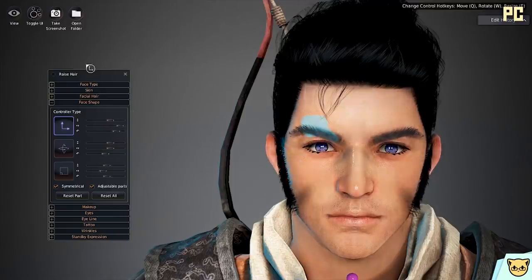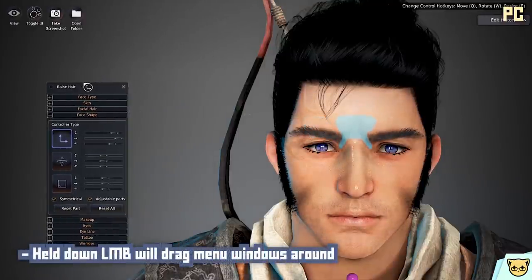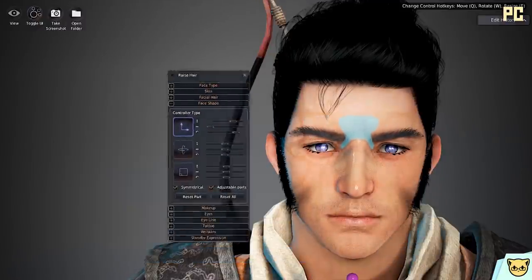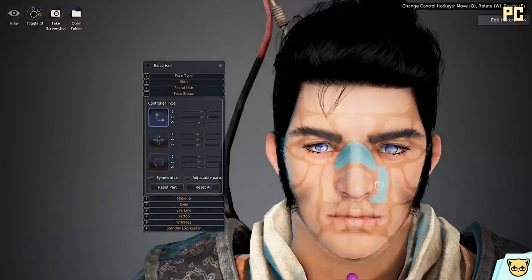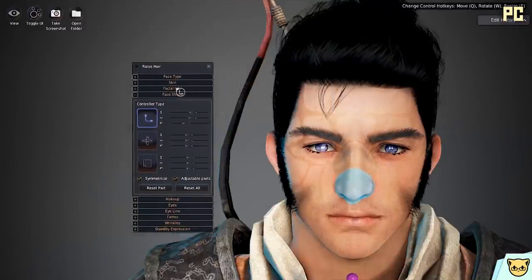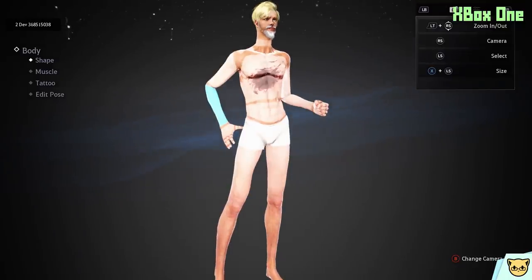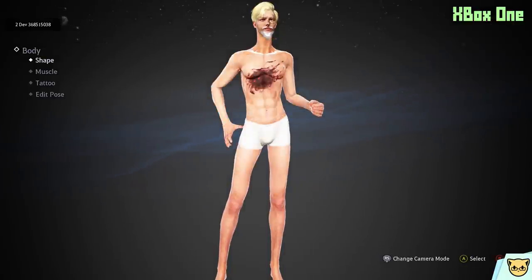But the PC version has a different, slightly less annoying issue. When using the mouse to move and adjust parts of the character, if you accidentally hover over a window while clicking and holding, you will grab that window and start moving it around. This can get really frustrating when you're simply trying to move different parts of the character and keep selecting windows that obstruct your vision. These might seem like minor issues, but considering this is such an in-depth character creator, you're going to be spending a lot of time in it — so the minor things add up quickly.